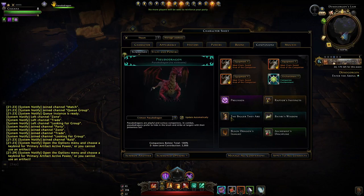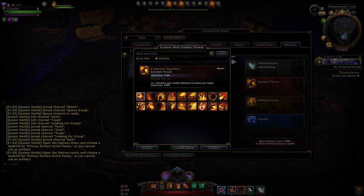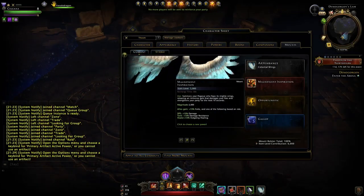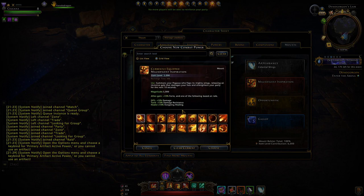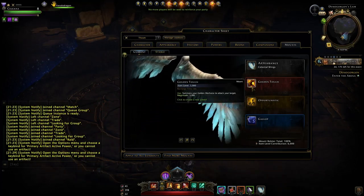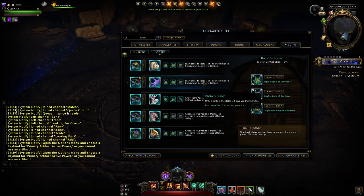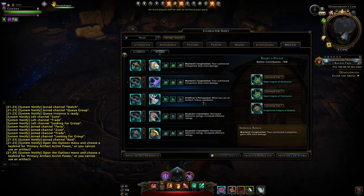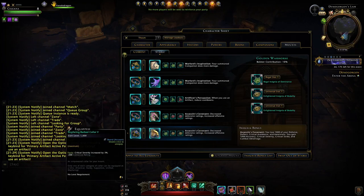For mounts: in the current tab we have Golden Touch for single target. For AoE I'm still not sure — there's the vortex from the carpet, the dark omen horse, and the pegasus. I generally run the pegasus most of the time — it's a nice buff for everybody and deals decent damage as an AoE combat power. For single target it's definitely Golden Touch in pretty much any fight. We have Opportunistic for combat advantage. In the stable: two Warlords for our companion, Artificer's Persuasion for artifact calls, and two Assassin's Covenants. All 15 insignia slots filled — the only ones that really matter are encounter power damage and crit severity.